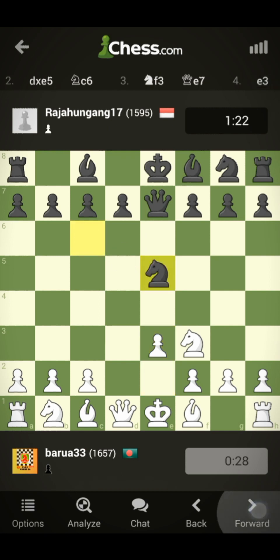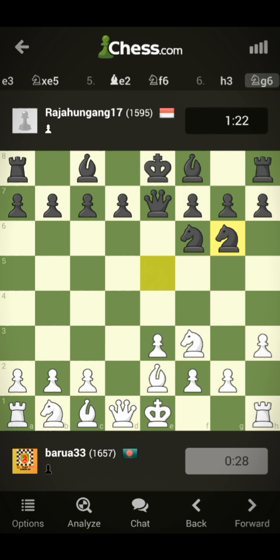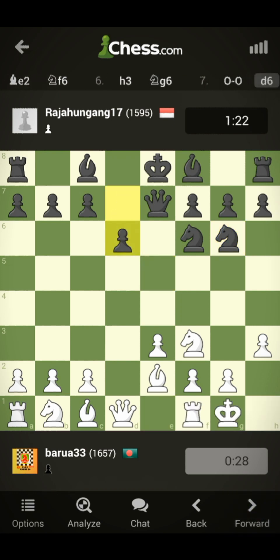I developed my bishop to e2, then castled short. His queen is guarding the king, and the dark-square bishop is not really working. His queen is just guarding the king and the bishop on the dark square.